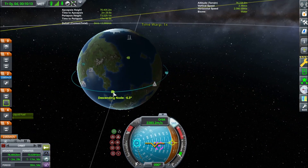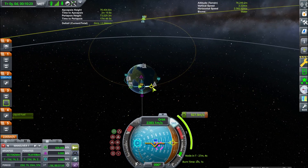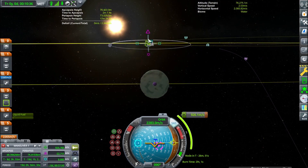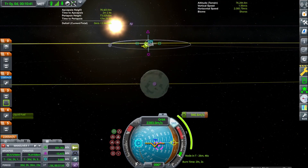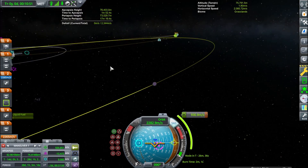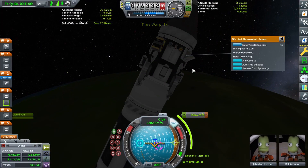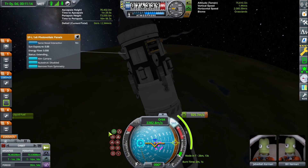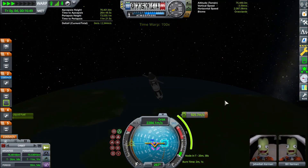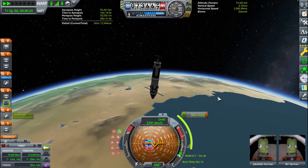As you can see here, we've circularized and created that maneuver node. You can see those indicators lining up at the Minmus orbit. Now we're just fine-tuning our Minmus encounter — you can see me playing around with the maneuver node here, trying to get the maneuver. I'm just burning, extending those solar panels so I don't run out of electricity. We are going to be doing a pretty basic mission here. I did end up overshooting the burn.